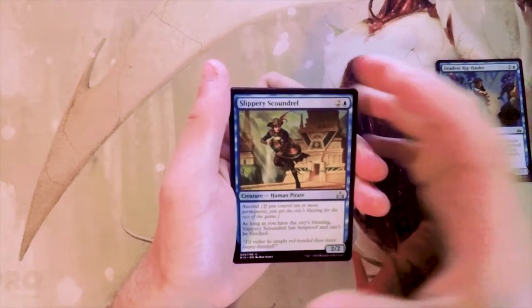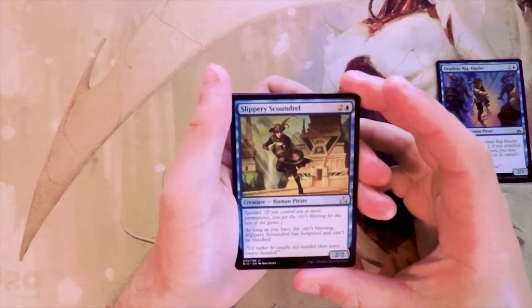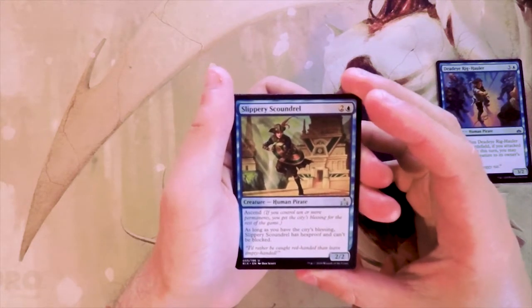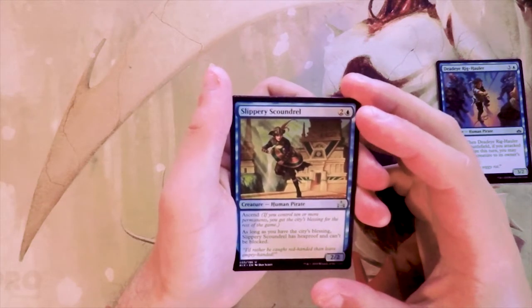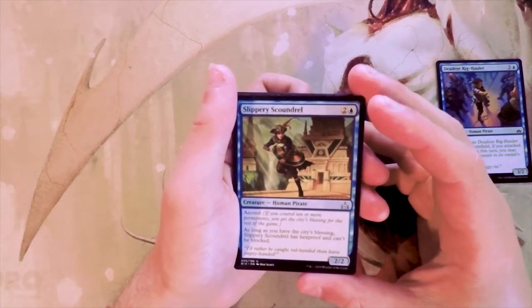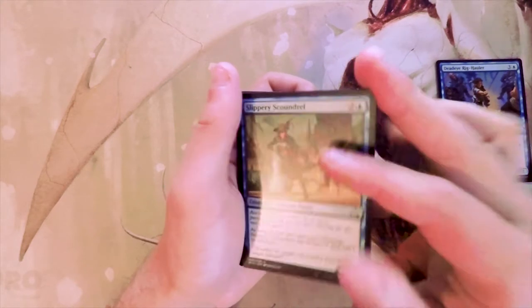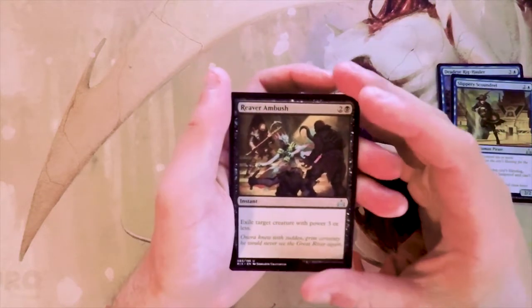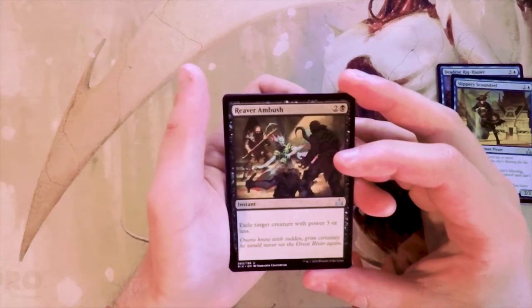Slippery Scoundrel is a 2/2 for two and a blue with ascend: if you have ten or more permanents, you get the city's blessing for the rest of the game and it can never be taken away. As long as you have the city's blessing, this card has hexproof and can't be blocked. This is a really good card — most of the time in limited you're going to get to the city's blessing, especially in a slower format. I like this up there with the Rig-Hauler, maybe even more.